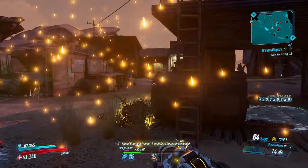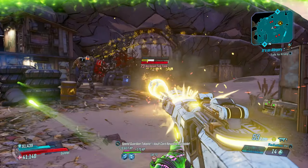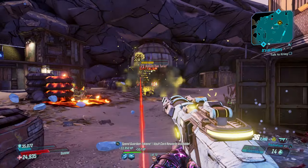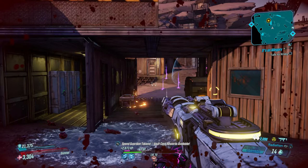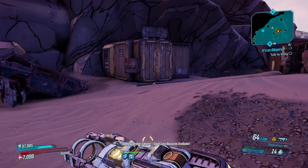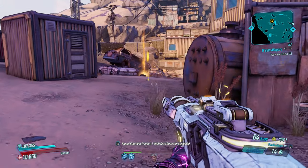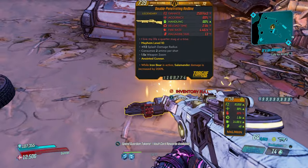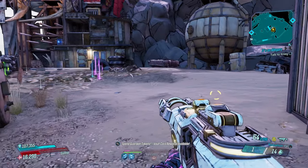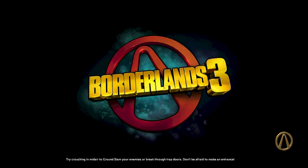The Plasma Coil is going to make this a heck of a lot easier. I've got a pretty decent build. And then Road Dog — did not drop it for us, but we did get a legendary anyway. We got a Double Penetrating Red Line, which is decent enough, but that's not what we came to get.